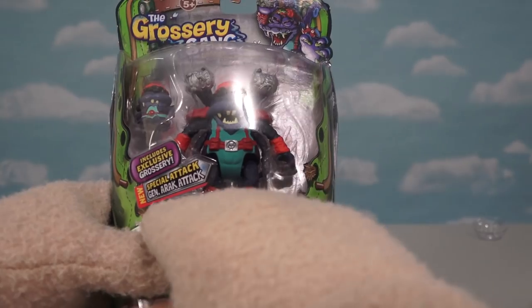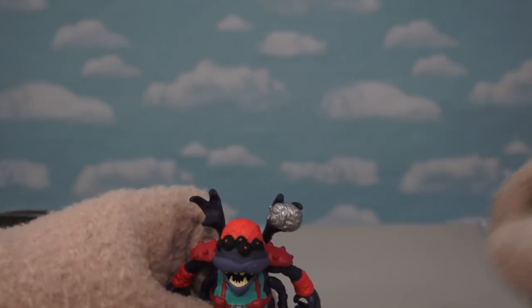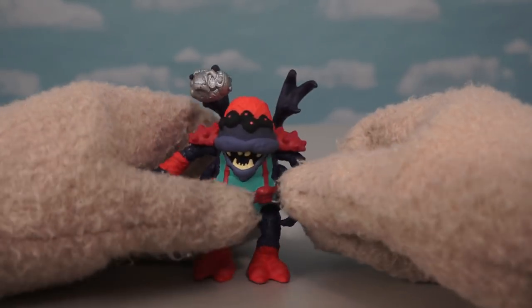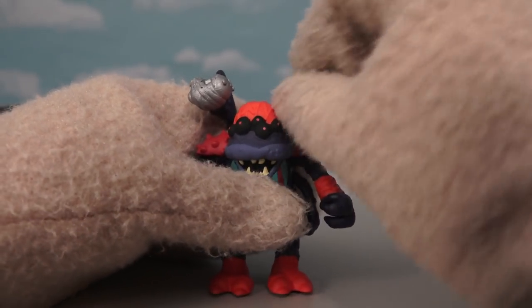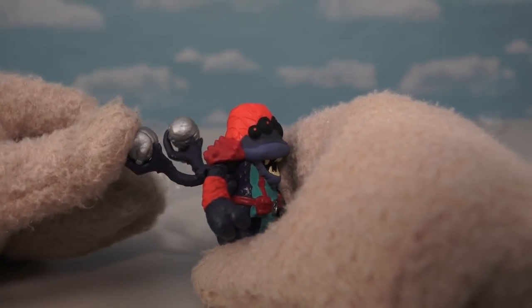Speaking of bugs, we also get one bug figure that's ready for this war — General Argattack! We gotta get him out because he's not happy that everybody's beating up on his little friends. Just look at this guy — this figure looks super gross! He's got four different hands, which are all nasty looking. There are little bugs in his arms — we get bonus figures with this guy! His special attack: press these back and they can launch the bugs!